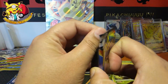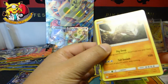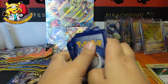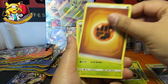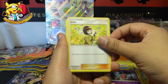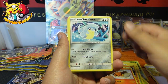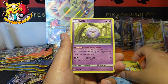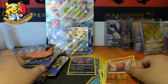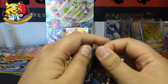Let's move on to Cosmic Eclipse. I still don't have many cards out of Cosmic Eclipse, so just looking for any good pulls. We've got Lilipup, Lilipup, Rotom, Erika, Onix, Tepig, Alolan Sandshrew, Snorunt, Koffing, Trapinch, and a Trevenant. Zero hits so far out of this box apart from the promos.